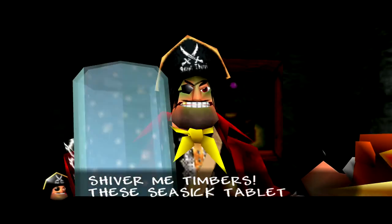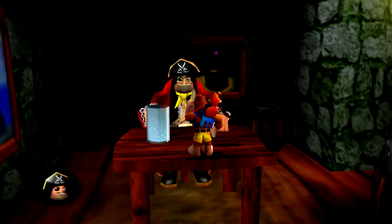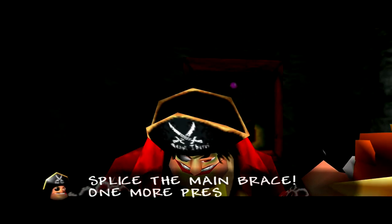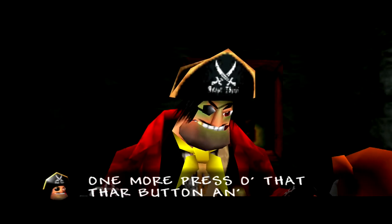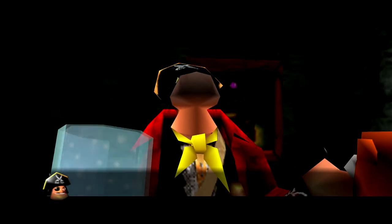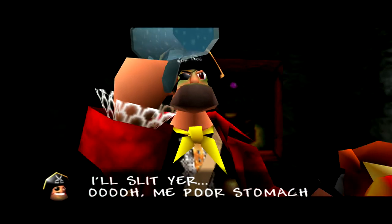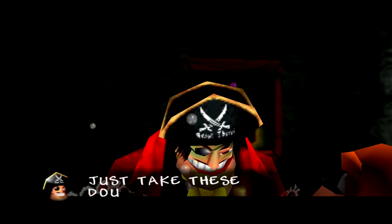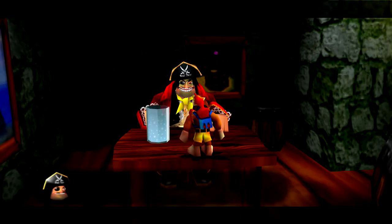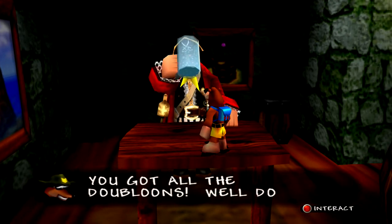'Shiver me timbers, these seasick tablets Jolly gave me are mighty useless.' Let's talk to him again. 'Splice the main brace — one more press of that bare button and I'll run ye through.' Fourth wall breaking right there. Let's talk to him again. 'I'll slit your... oh, my poor stomach. Just take these doubloons and fetch me some... another glass of water.' So yeah, we get three doubloons from Captain Black-Eye. You got all the doubloons! Nice. Well done.